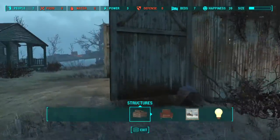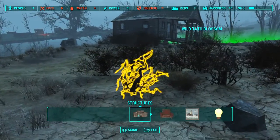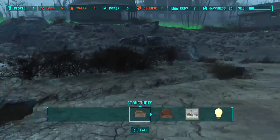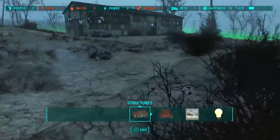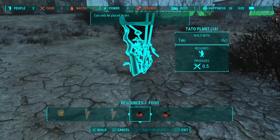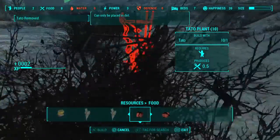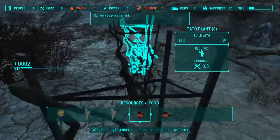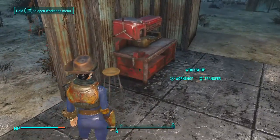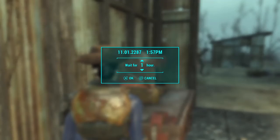This says no food, no water. This is pretty much the perfect place to start another farm. Alright, so six, seven, eight, nine, ten — so they have food for now. I don't know why this is facing that way, but there you go.